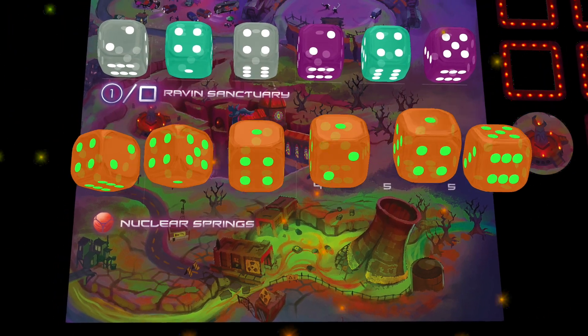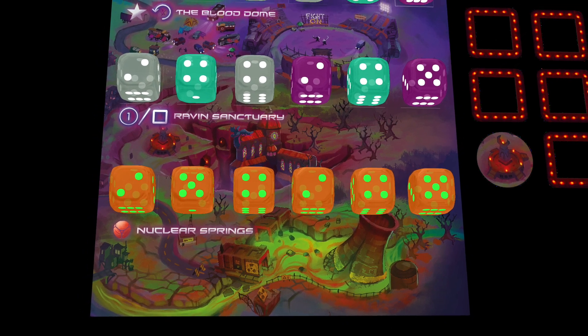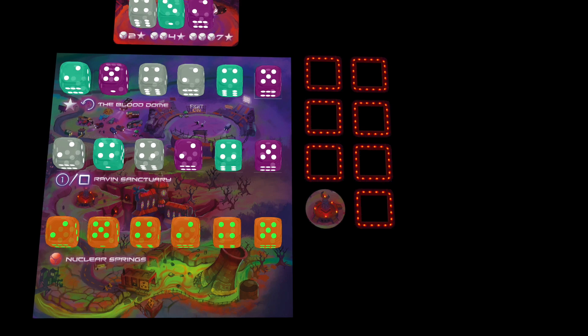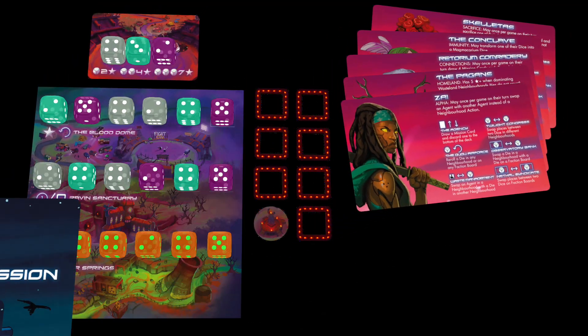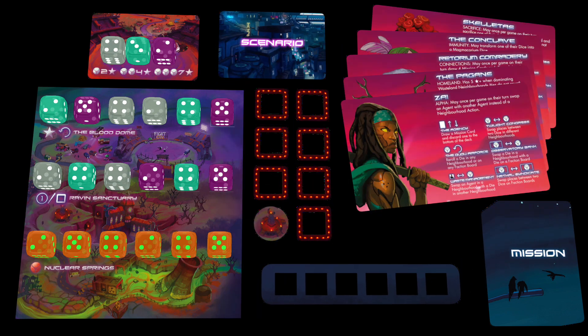Consider them jokers in regards to color, with unchangeable values. Once in a player's possession, they cannot be swapped or re-rolled. The expansion also includes more factions, even sneakier missions, brand new scenarios, and full support for five players.